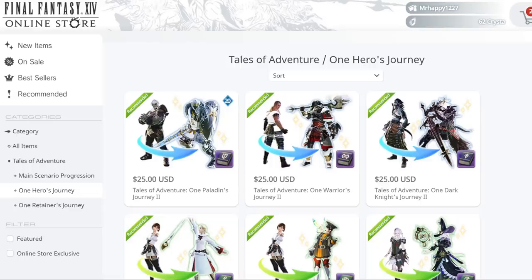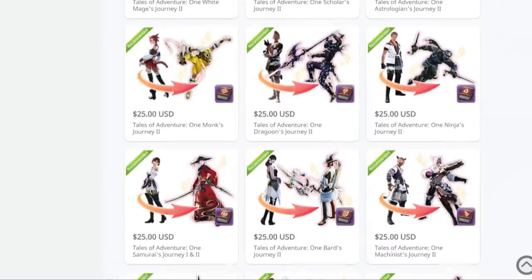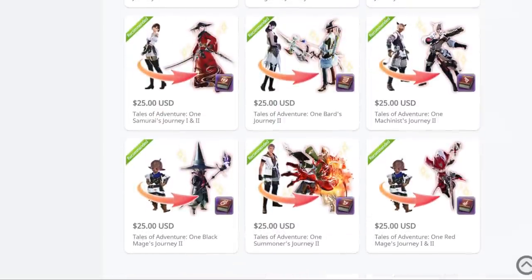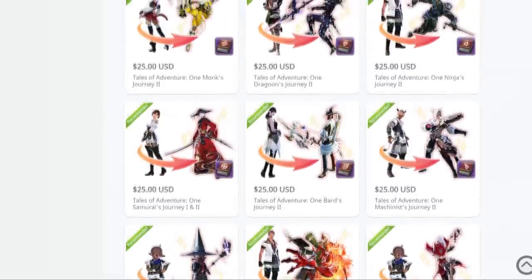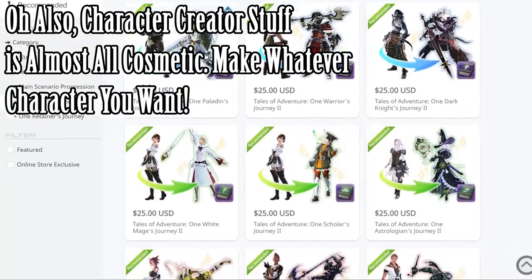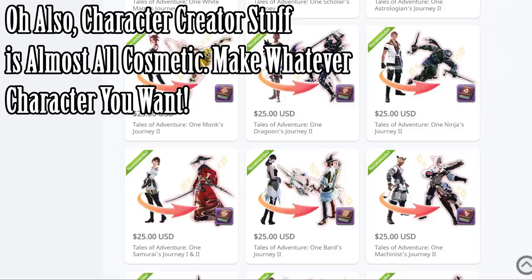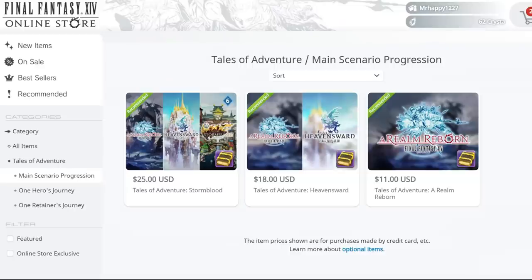In case you're curious about boosting a character in XIV, there are actually two types of boosts. The first is a job boost called 'One Hero's Journey' in the online store. This will level a job on a character up to 10 levels below max, which at the time of this video is level 70. It will provide you with your completed job quests, skills, some equipment, and some items you can sell to any common vendor to earn some gil. Then there are story boosts, or main scenario progression in the online store. These let you skip whichever expansion story is in the title and every expansion beforehand. So if you purchased the Stormblood skip, you would also be skipping Heavensward and A Realm Reborn. It also comes with some more items to sell for gil.